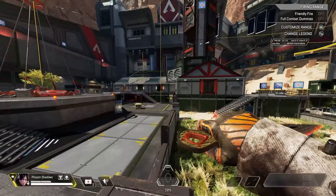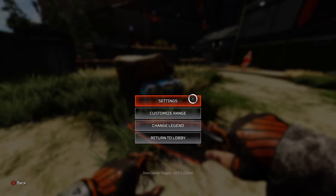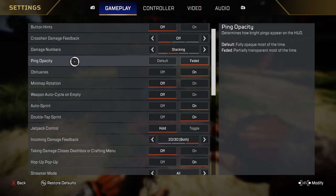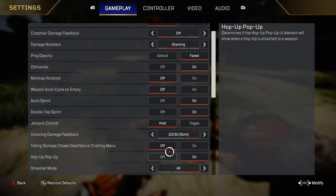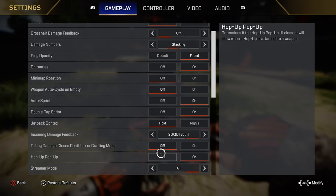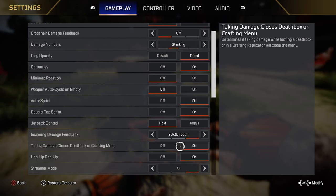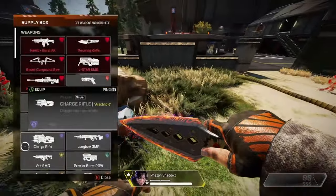Before we talk about the different shield swapping strategies, there's an important setting you want to make sure you have checked. Go into your settings, then the gameplay tab, and scroll down to where you see 'taking damage closes death boxes or crafting menu.' You want to ensure this is turned off. It is on by default, but having it off allows you not to get shot out of the death box so you can shield swap effectively.